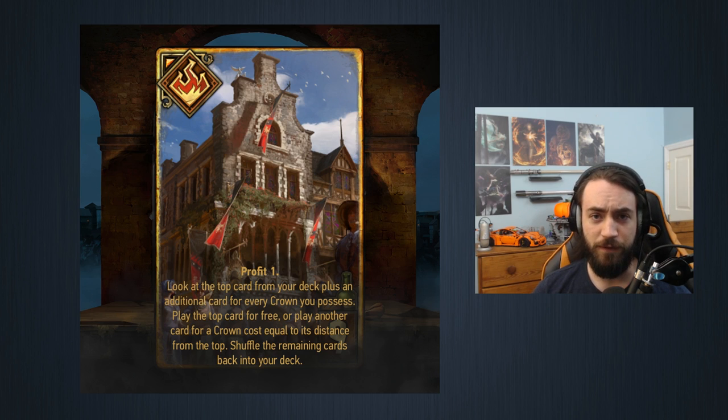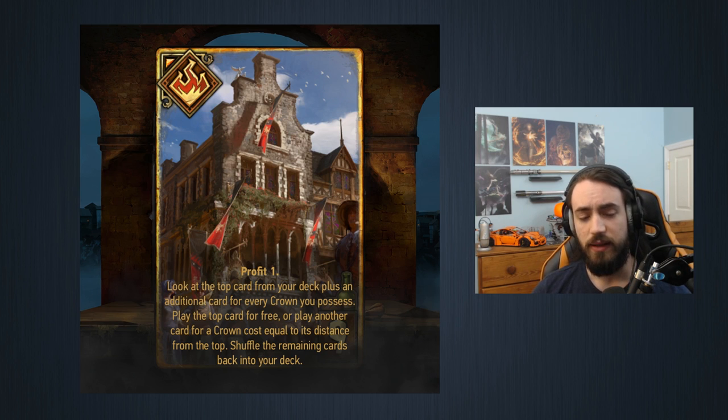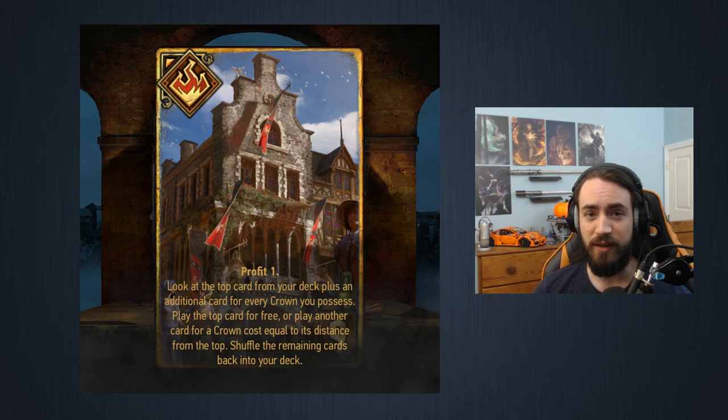The further into the deck the card you want is, the more coins you're going to spend. So the idea is, let's say you play this in round one with zero coins — you play this as Profit One so you immediately get one coin. The first one is free, so you get to look at the top card and the second card. You get to choose from two cards.